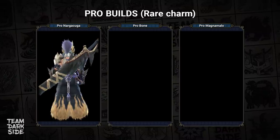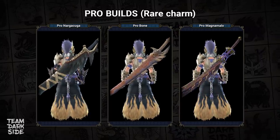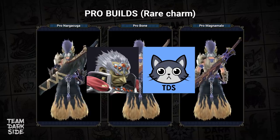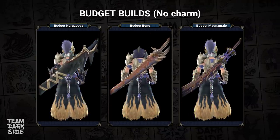100% Affinity and White Sharpness. Quick Sheath Level 3 and Bludgeoner for the memes. Weakness Exploit Level 3 and Blast Explosions. What's up guys, Opa Dorf and Pepo here, and welcome to another very exciting video. These are three extremely powerful Longsword builds in Monster Hunter Rise, each with a budget and a pro version.